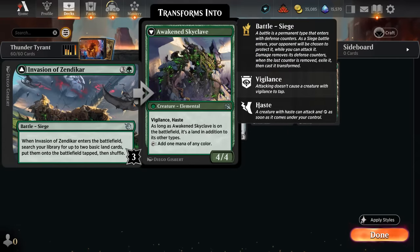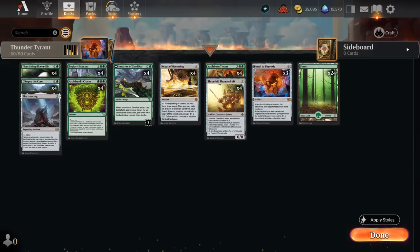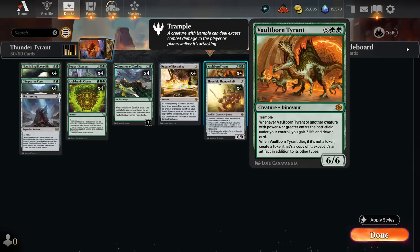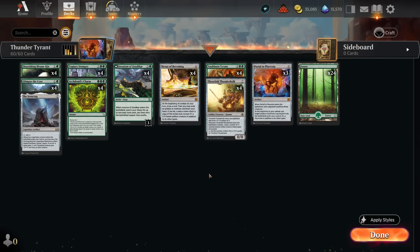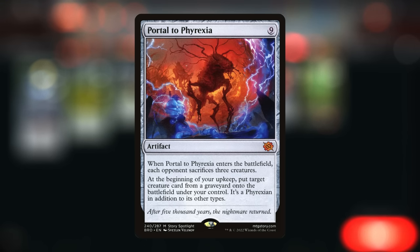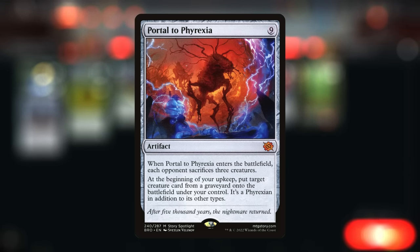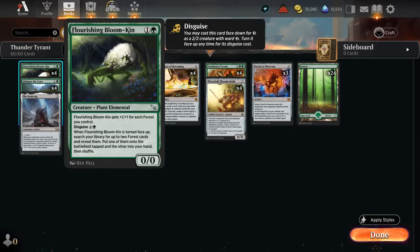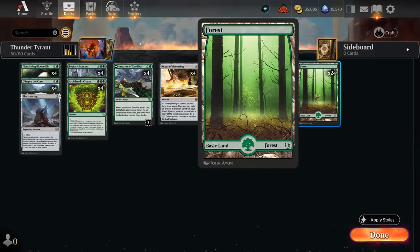Invasion of Zendikar is our final ramp card, getting two lands when it enters. The curve of Stomper into Invasion of Zendikar with an extra land lets us immediately attack the invasion with seven lands on the battlefield and transform it into Awakened Skyclave, another 4/4 creature that can draw a card with Vaultborn Tyrant. Our eventual curve topper is Portal to Phyrexia — very exciting to cheat into play with Nexus, making the opponent sacrifice three creatures and then reanimating from our own graveyard. We have just 24 forests in the mana base with no non-basics, since these help grow the Bloomkin.